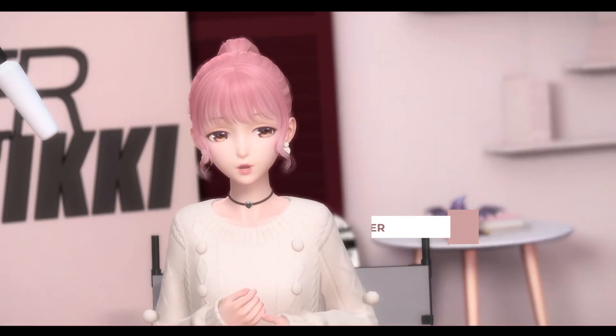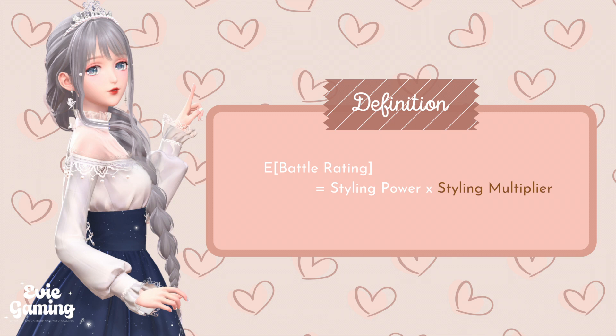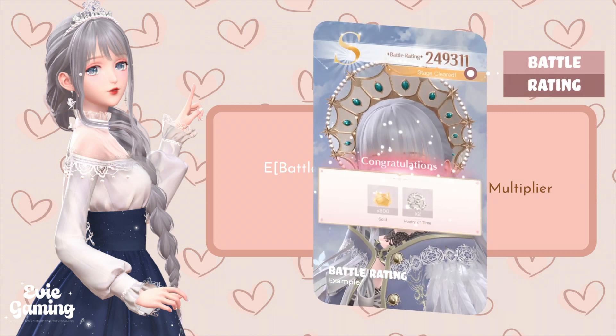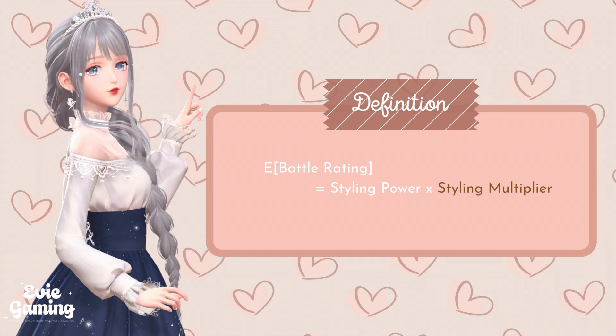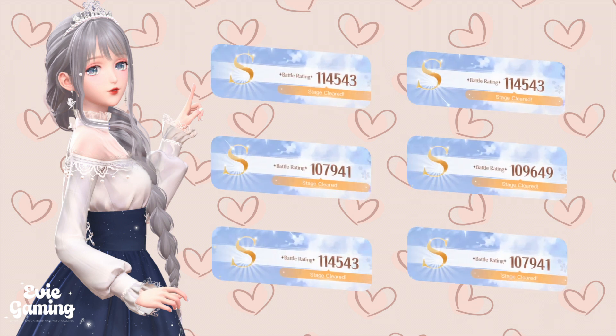Basically, the styling multiplier is designed such that styling power times styling multiplier equals your statistical expectation of battle rating. Battle rating is the final score you get after a battle. In simple terms, some randomness is involved in the battle rating calculation because of glamour surge. So this formula — styling power times styling multiplier — gives you the average of your battle rating if you enter the battle millions of times, but it varies a little bit from individual attempts.